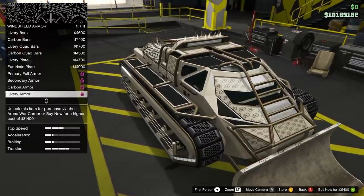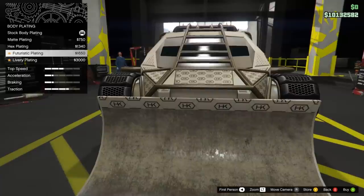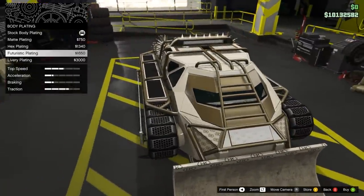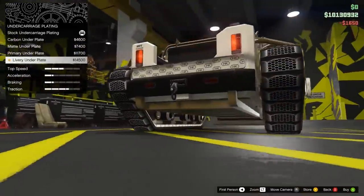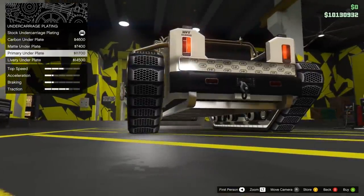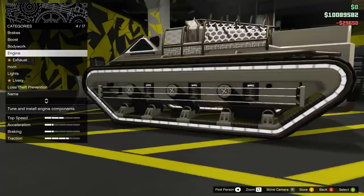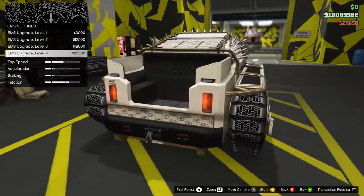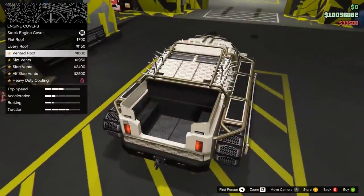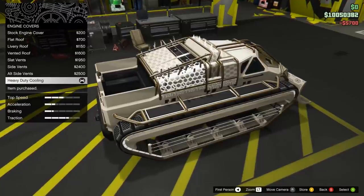The secondary color might actually be cool. I think I'm gonna go with that — secondary — because we're not gonna use a livery. Body plating, we're gonna go with Futuristic. And then I can't really see anything down here, we're just gonna use the primary underplate. Roll cage — yeah, we'll put this back here. Engine — we're gonna tune that up real quick. Engine cover. Ooh, that looks cool. Hell yeah, let's do it.